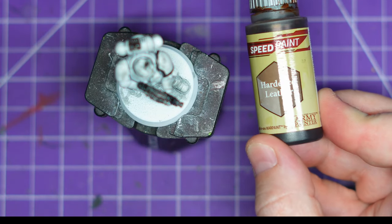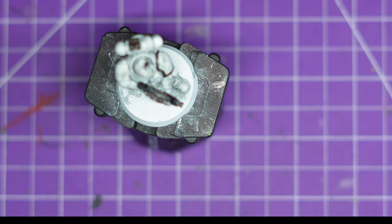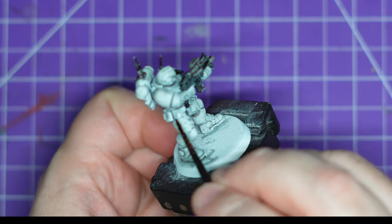We grab the Hardened Leather - I'm going to use this on gun pouches, straps, the belt, and any weird things that I feel need a pop of color. I genuinely enjoyed painting this chapter.